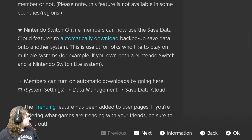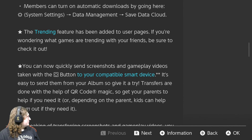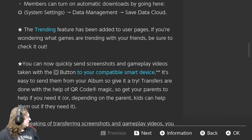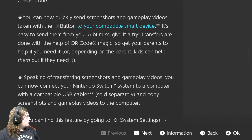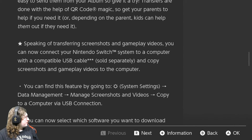Save Day Cloud is already here. Automatic downloads. Training features added to your user's page — if you're wondering about games or training with your friends, be sure to check it out. You can quickly send screenshots and gameplay videos to your compatible smart device from your album using a QR code. Also, you can now connect your Nintendo Switch to a computer with a compatible USB cable to transfer screenshots. That is nice, because before you had to send it to Twitter, which was really annoying.